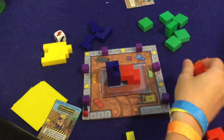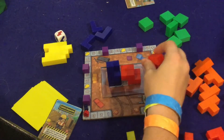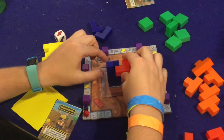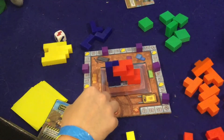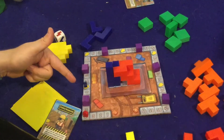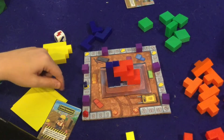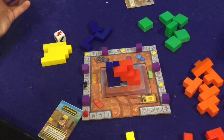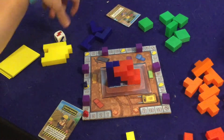I rolled red — pretty good! I'll slide this red right here, touching two reds, so I scored four points. And I forgot to mention these hats: if you're the last person across the hat, you get another card. Cards can help you score points, so they're pretty good.